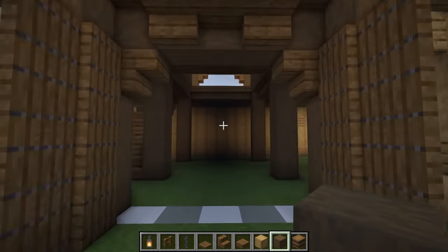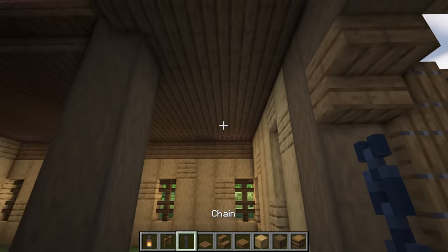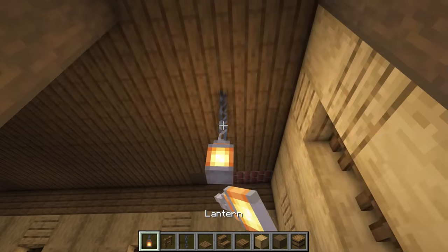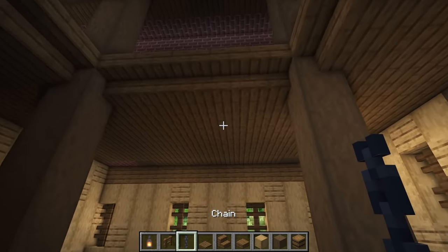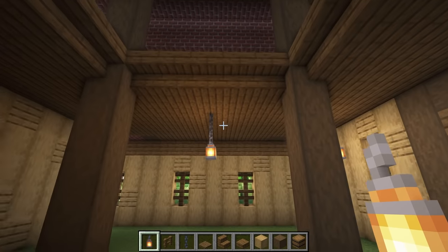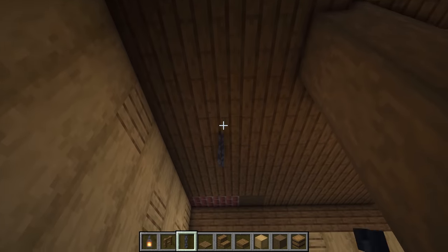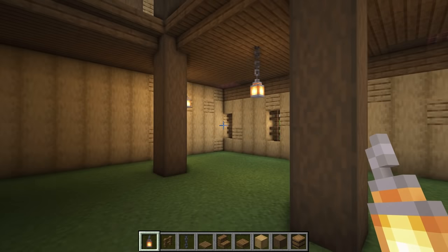We're going to head straight inside and on the left hand side, we're going to start by adding some lighting. Where the beam is, we're going to head back by two more blocks, placing a chain and a lantern right in the center of this gap. In the center of the next gap here, we're going to do exactly the same thing and place a chain and a lantern. Then again on this side in between these three blocks, we'll do exactly the same so that we can get a nice bit of lighting over on this side of the barn.